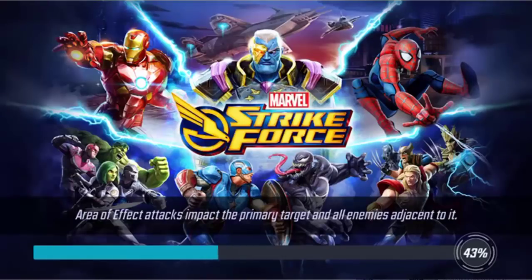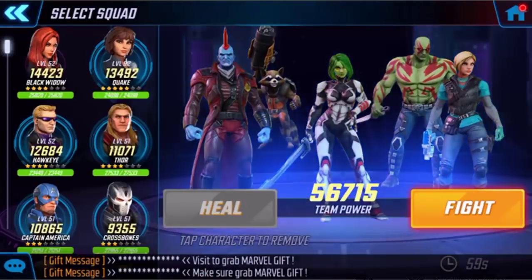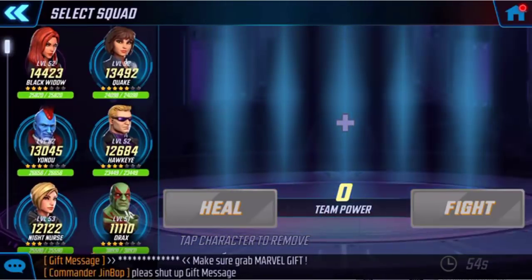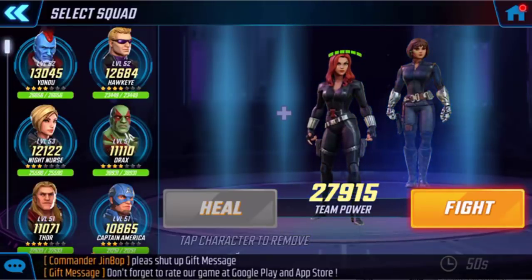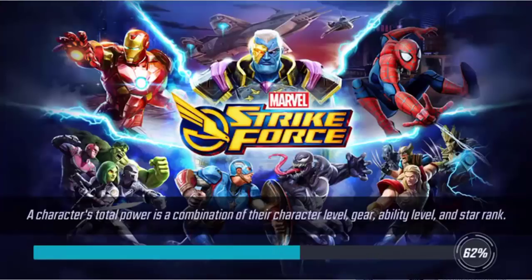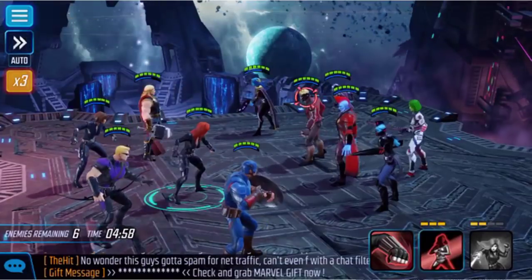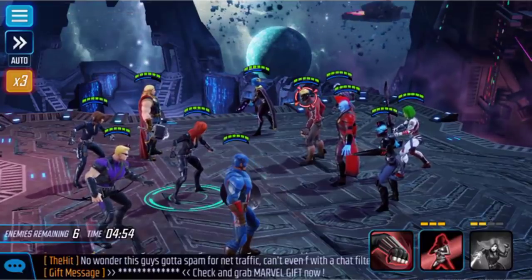Everybody else that survived is pretty good. Moving on to the next battle — let's go. That was my backup team; they're all looking pretty good. Now I'm going to put in my starters. Most of my guys that I use for arena raids are Black Widow at gear 9, everybody else either gear 8 or gear 7. I'm trying to get everybody up to gear 8 right now.